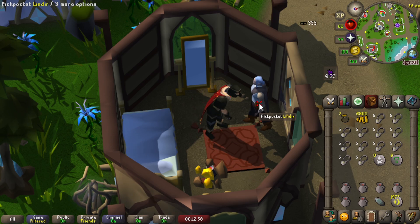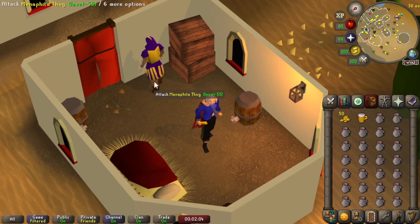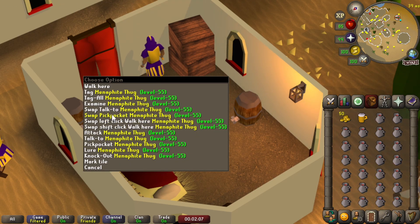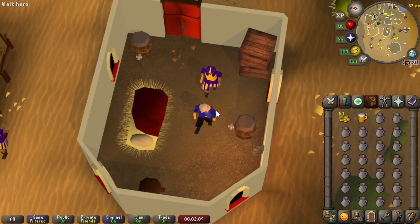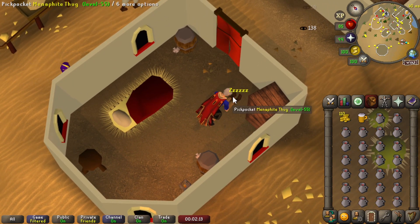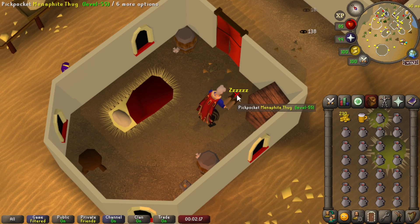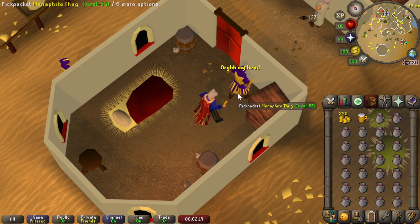This can also be used on the elves in Prifddinas when trying to get a bunch of crystal shards, or in Darkmeyer if you're trying to pickpocket to get your blood shards. This works at blackjacking as well — if we set pickpocket to be the left click option, we just right click to knock out and then left click a couple of times, knock them out again. It's a little bit easier than having to right click constantly.